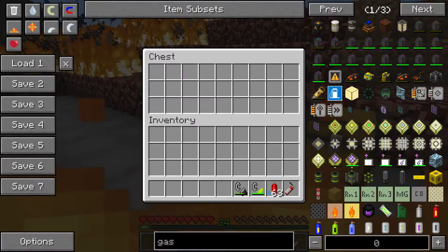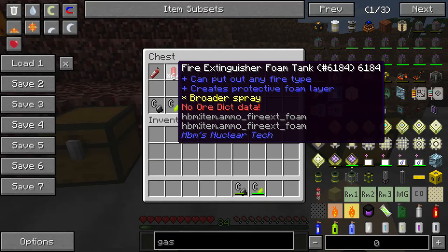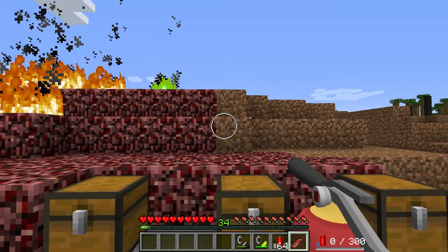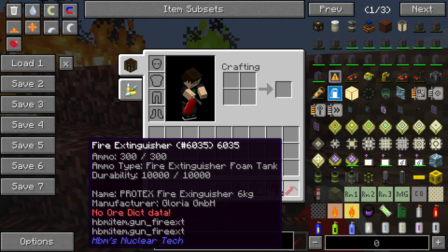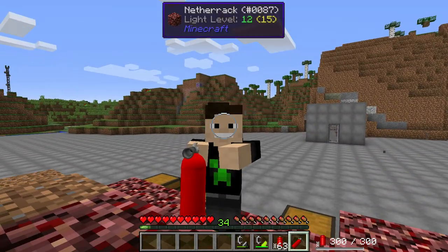Next we have the foam fire extinguisher type. Let's see what this one does. Basically, you right-click to refill — it will change the bottle to whatever you're using in there.